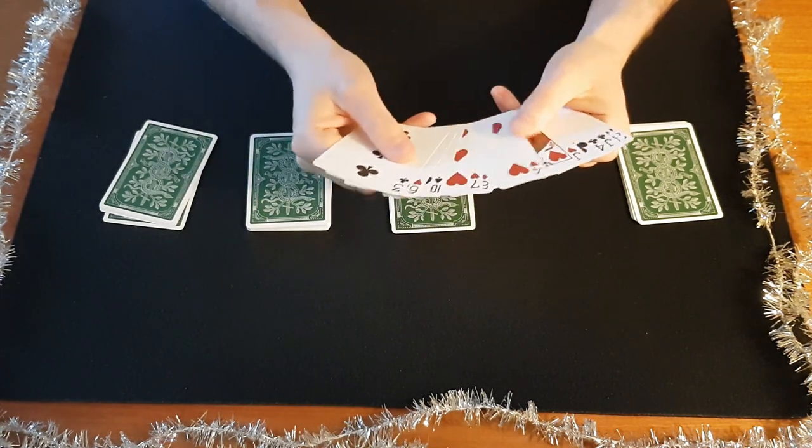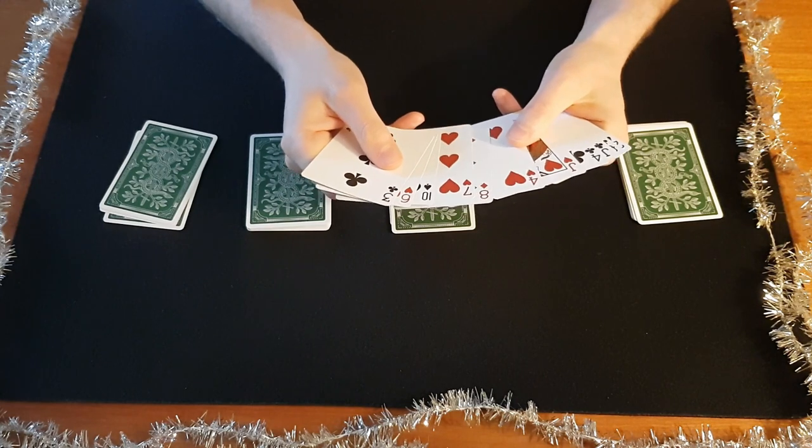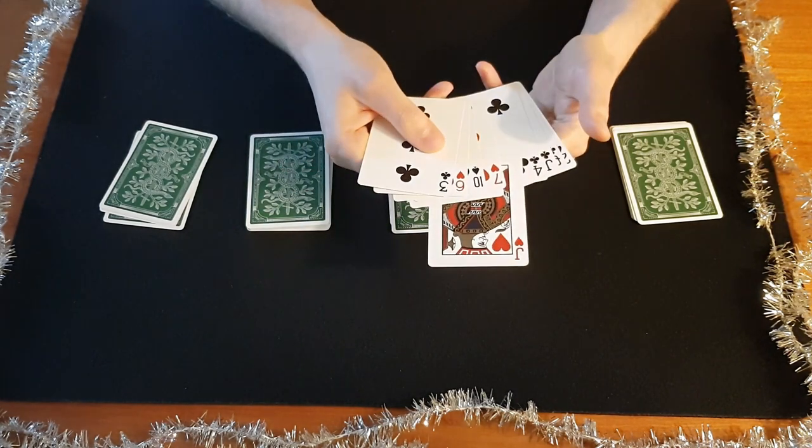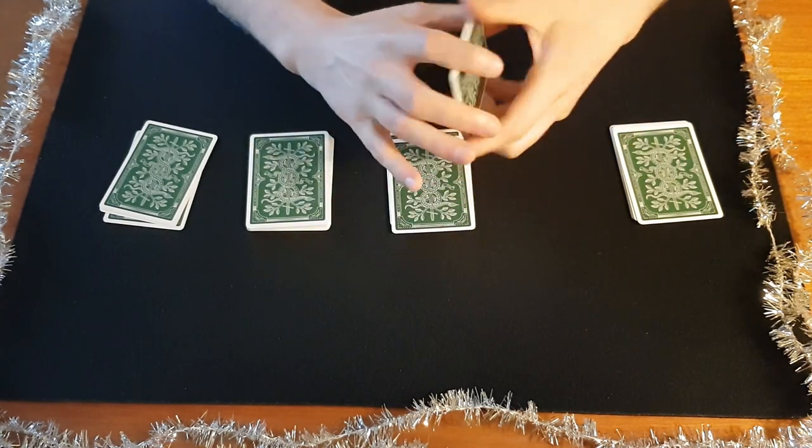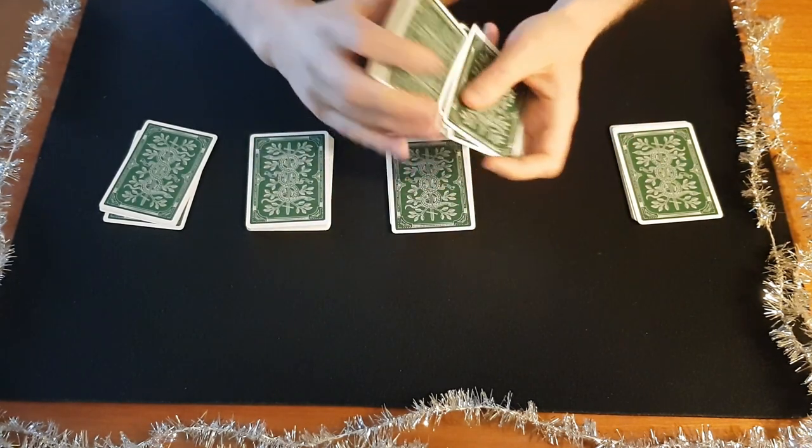So they go through the packet and pick a card. Let's say they pick this one — the Jack of Hearts — and they place it back and can shuffle the cards up just like that.